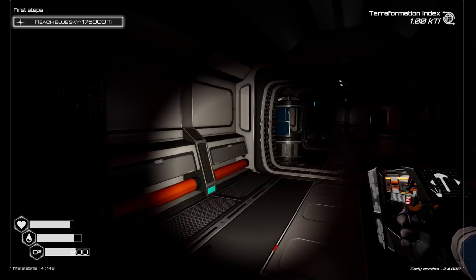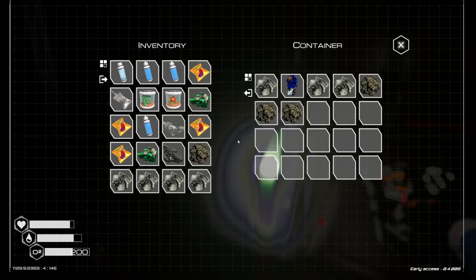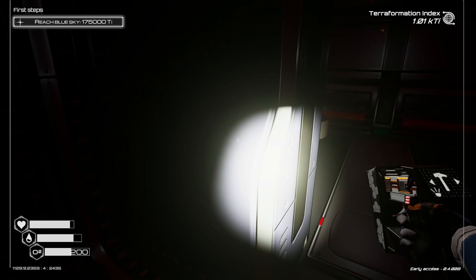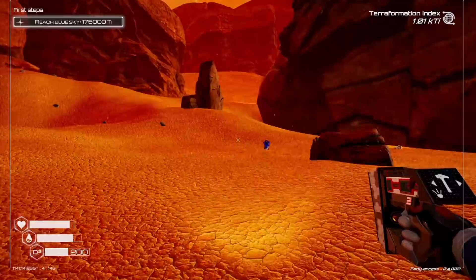I only have one more oxygen canister. We got a solar sail — we'll take that. I don't think there's anything else here we really need. Let's head back to base.